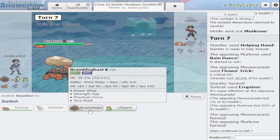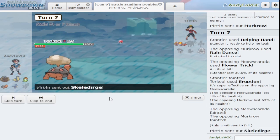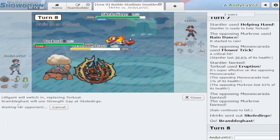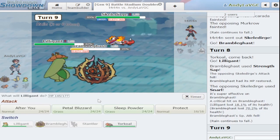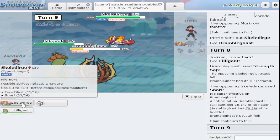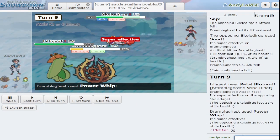Now all they have left is Skeledirge, and since trick room's not up, Bramblegast should just deal with it — especially because it's Water type. We're doing great because now I can switch to Lilligant and I can even strength sap to get a bunch of HP back and we should be fine. I didn't get as much back as I thought, but Lilligant's faster. Let me just petal blizzard and power whip.